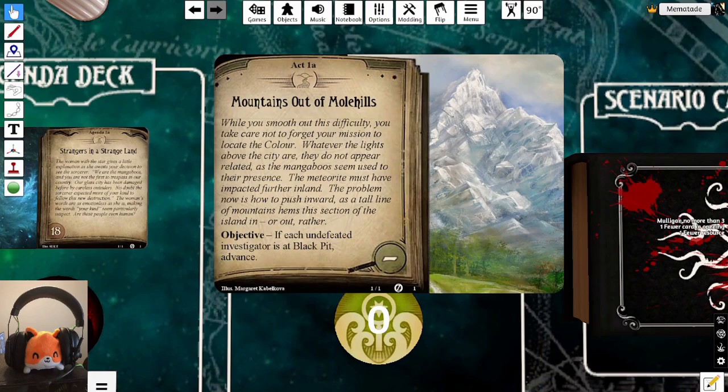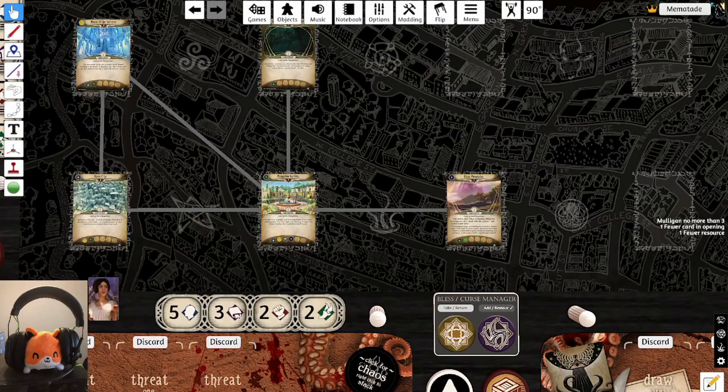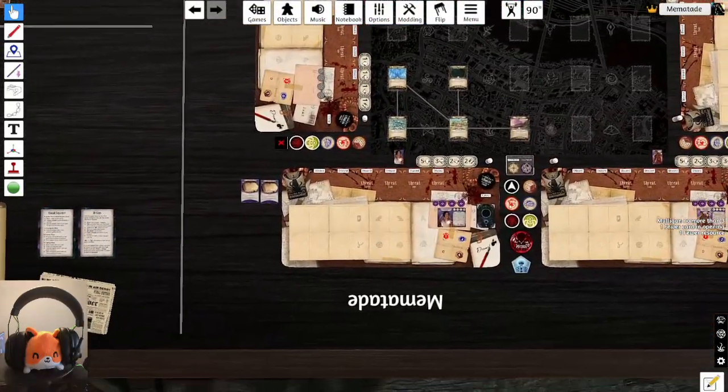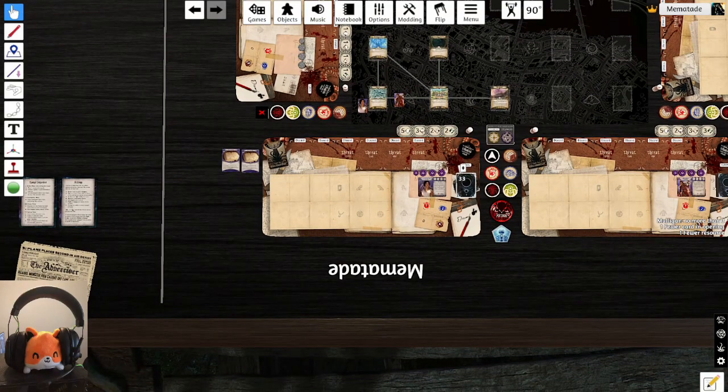Agenda 1A 'Strangers in a Strange Land': The woman with the star explains — 'We are the Mangaboos, and you are not the first to trespass in our country. Our glass city has been damaged by careless outsiders before.' The doom threshold is 18. Act 1A 'Mountains out of Molehills': you must locate the meteorite, which impacted further inland, past a tall line of mountains. If each undefeated investigator is at the Black Pit, advance.